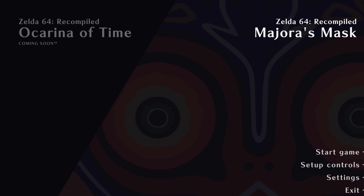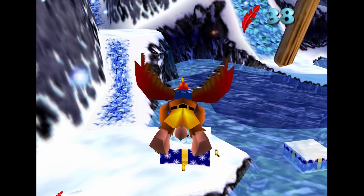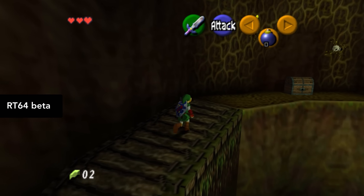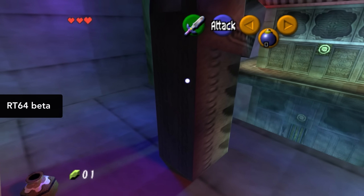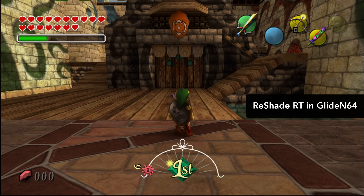Majora's Mask is the only recomp launching now, but Ocarina of Time will be added soon. The plan is for sequels like the Zelda or Banjo games to be combined together in one launcher. Some features, like DLSS, custom textures, free cameras, and of course ray tracing, will arrive in later builds. I didn't get a chance to go hands-on with an RT build, but everything I've seen gels with the N64 graphics surprisingly well, and the results are worlds apart from ReShade's screen space RT.